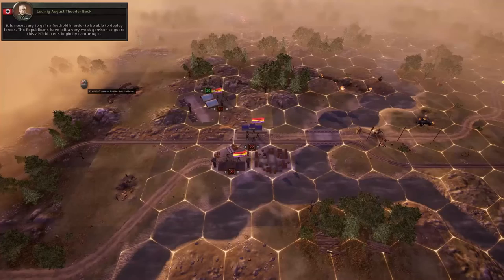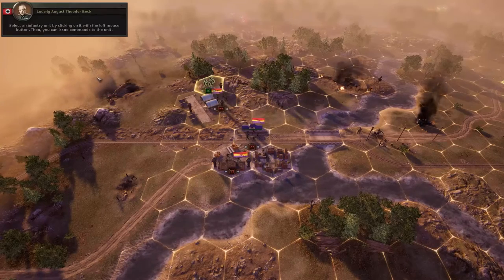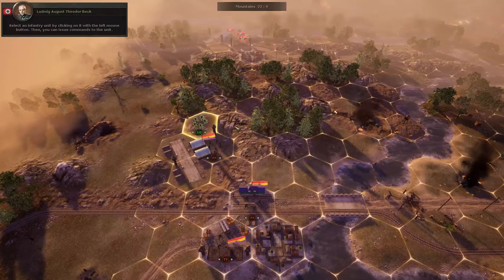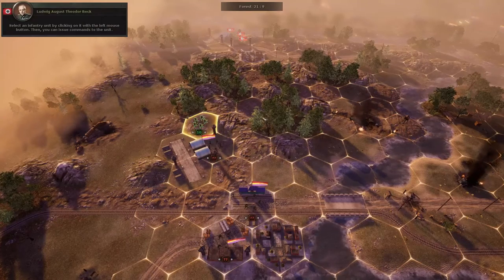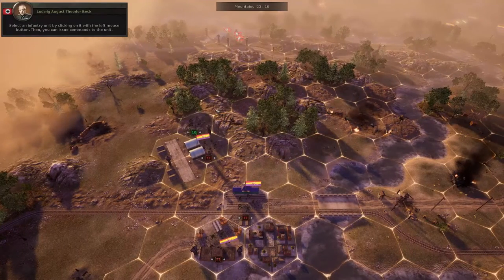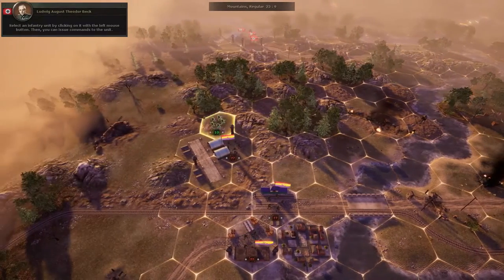Because we're not allowed to actively engage in war, we're going to send one of our highest military leaders with an entire force of units. It is necessary to gain a foothold in order to be able to deploy forces. The Republicans have left a very weak garrison to guard this airfield — let's begin by capturing it. We're here in the intro of the game where they go over some of the base mechanics.